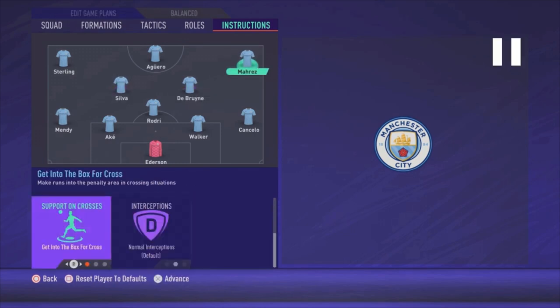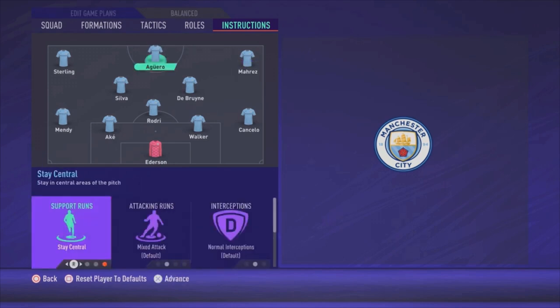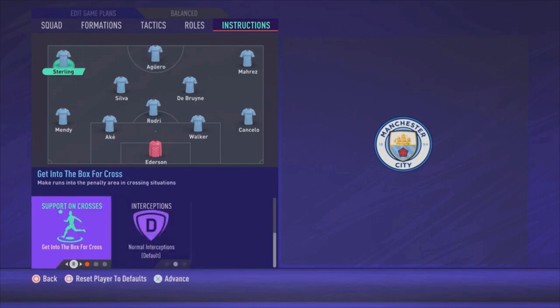For Mahrez, the only things I'm using are get in behind and get into the box for the cross. For Aguero, stay central. And Sterling on the left side: get in behind and get into the box for the cross.